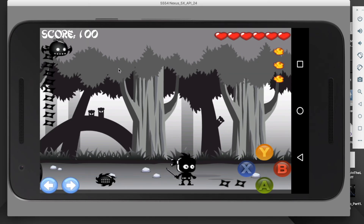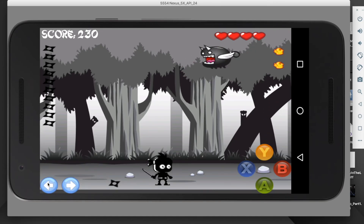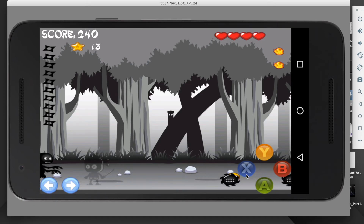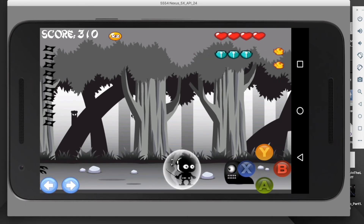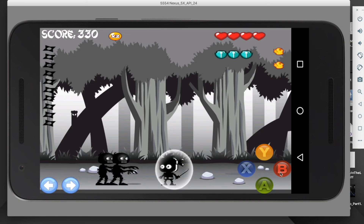We have a couple shuriken droppables dropped by enemies killed over here, and here we have a fireball droppable — if I grab that, I get one more fireball. My second user story was: as a player, I want a fireball to shoot away from me when I press the B button so that I can kill several enemies regardless of type. Acceptance criteria: when the player presses B, the fireball should be launched away from the player, killing all enemies it collides with. If I press the B button, I fire a fireball that goes through multiple enemies and kills each of them.